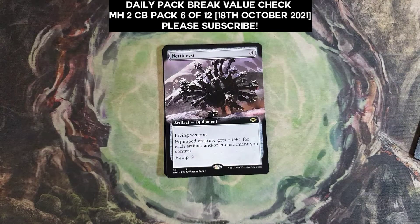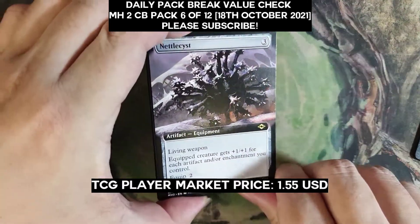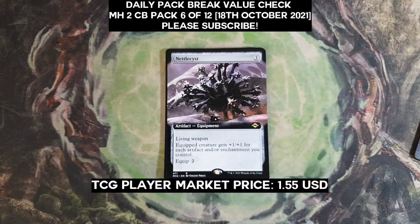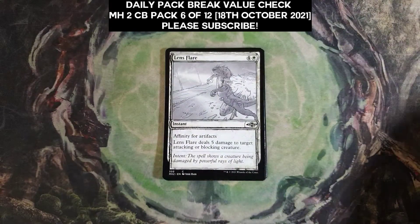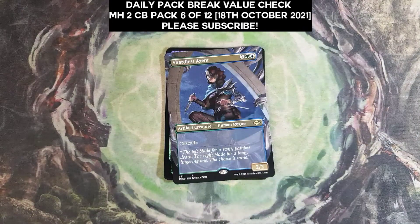Not sure why I'm so excited, but Nettle Sis extended art is $1.55. Moving on to the common/uncommon showcase and then we have a borderless showcase — ooh, okay, Shutless Agent.